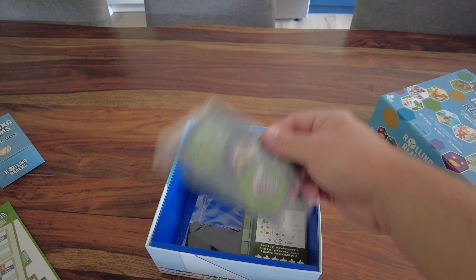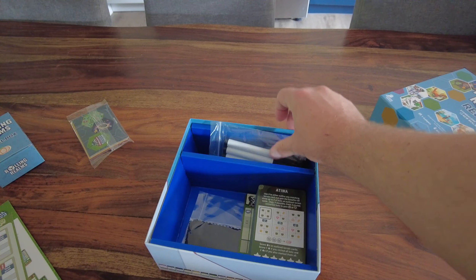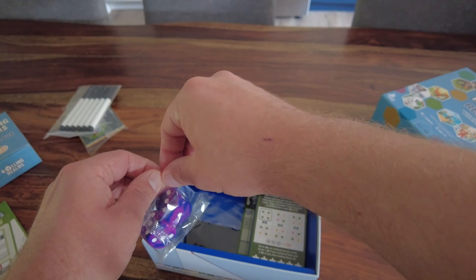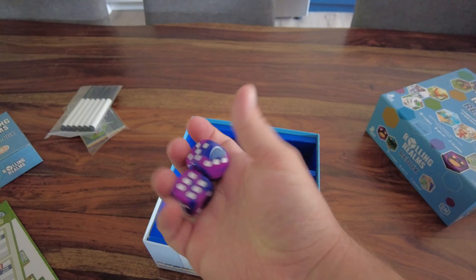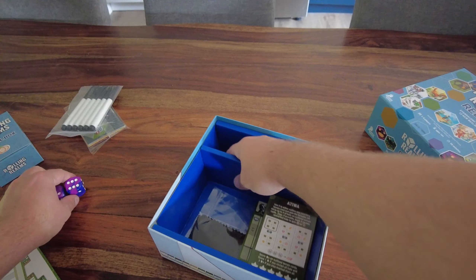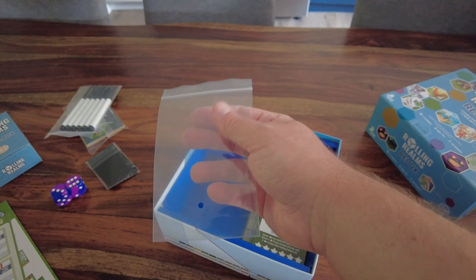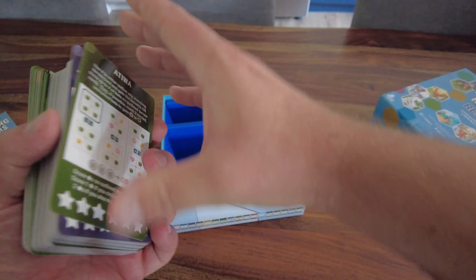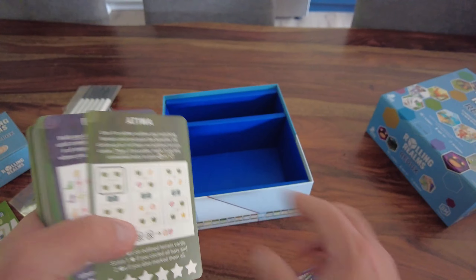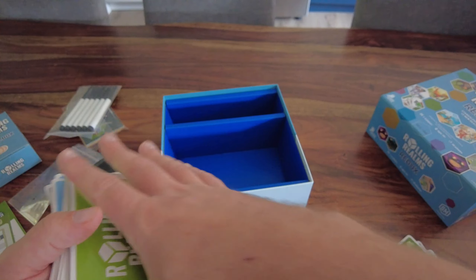Here we have solo cards - I don't play much Rolling Realms solo so I'll leave those sealed. You also get six new markers and new dice. The base game dice were green marbled, and these new ones are purple-pink marbled, which is really cool. You also get wipes, a baggie, and then the cards - one set for every different player color on the back.